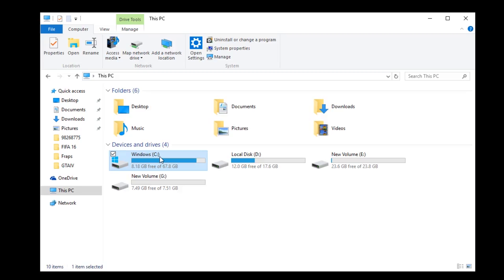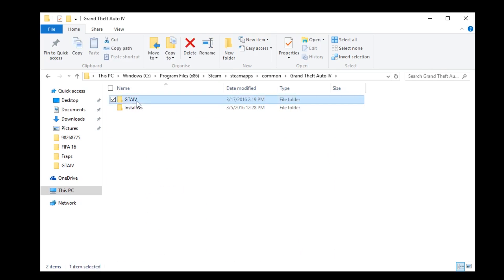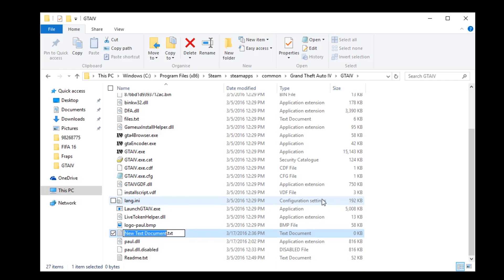First, you need to go to the installation folder of GTA IV. For Steam, this is located at Program Files > Steam > Steamapps > Common > Grand Theft Auto IV > GTA IV. Inside, you can create a text file called commandline.txt, where the game will read commands on startup.